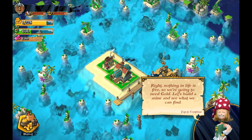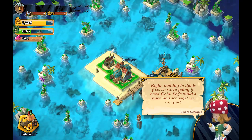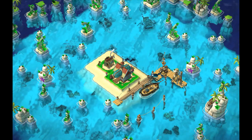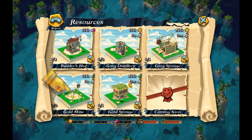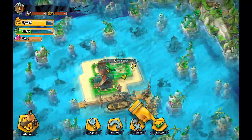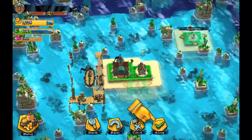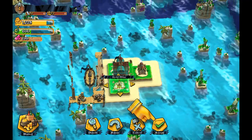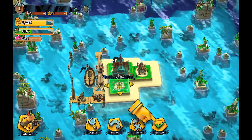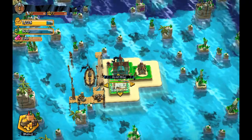The tutorial woman is saying nothing alive is free, so we're going to need some gold. Let's build a mine and see what we can find. And I found a cool little mechanic in here — you can twist the map around. I have no idea how you zoom in, I kind of wish you were able to, but this is a really awesome feature. Let's put the mine a little bit closer to the dock.